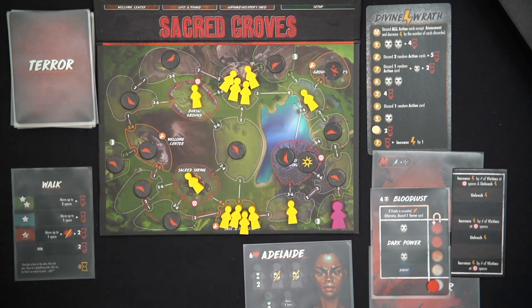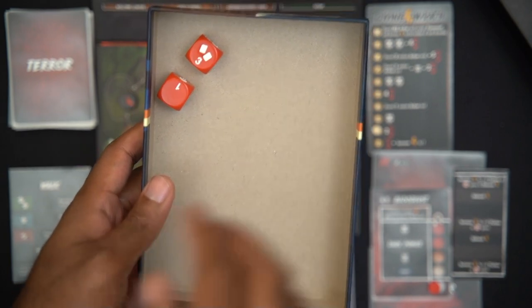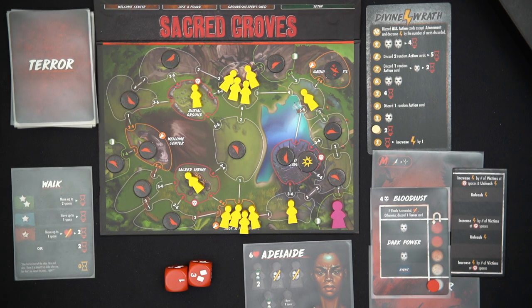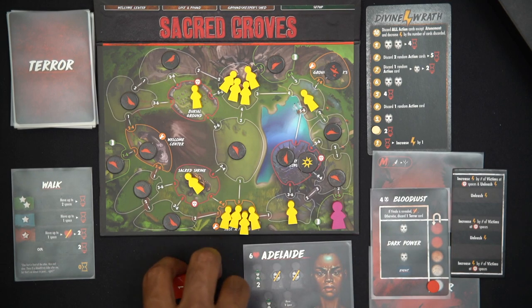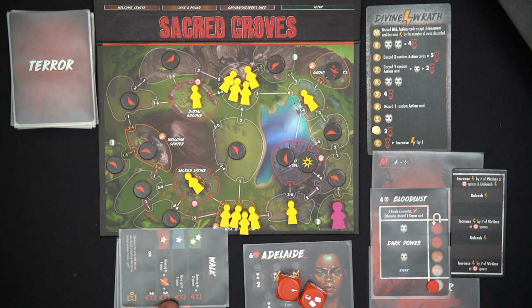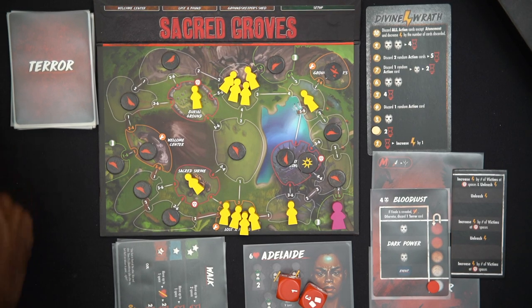I'll play the Walk card and roll two dice. I got one partial success and one failure. With that partial success, I can discard two cards to make it successful. I only have five cards in my hand, but I'll discard short rest and focus. I lose one time, going from six to five, and I get to move up to one space.